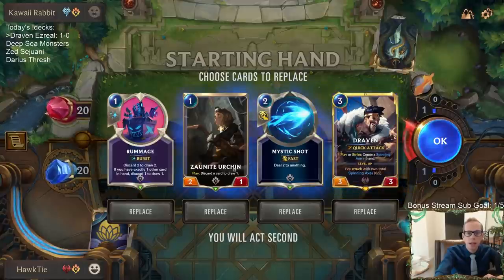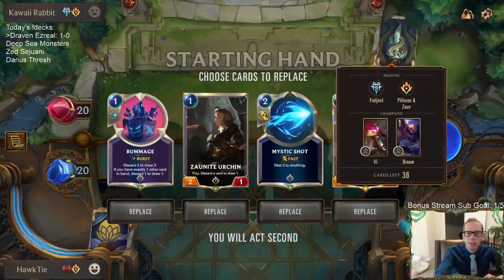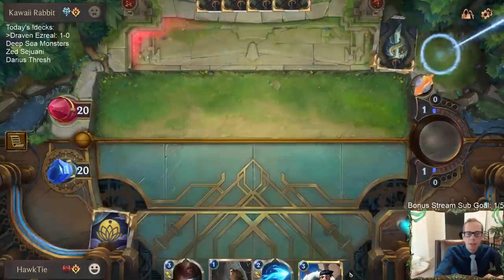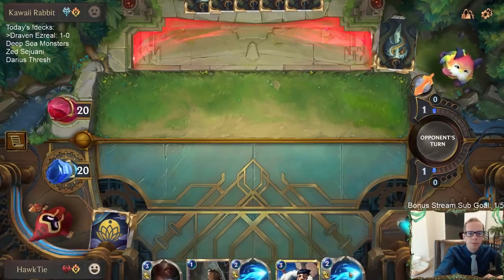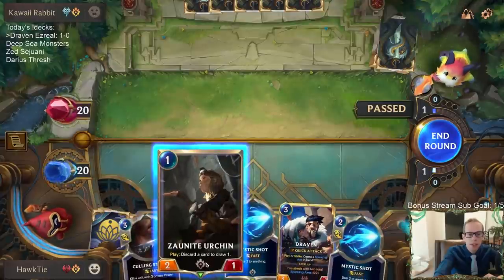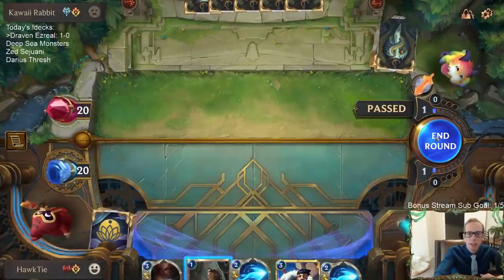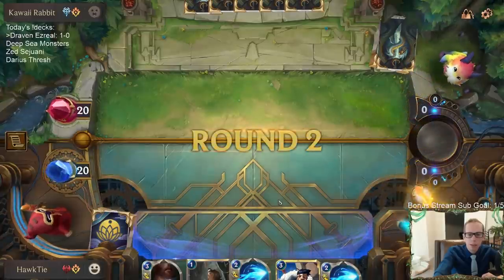This version you have a bunch more cheaper units and Draven, so you get to be aggressive. Let's get rid of that Rummage. This is kind of rough - maybe I should have kept that Rummage. I could have discarded the Rummage to the Urchin because I don't really want to discard Mystic Shot, and I don't want to discard Culling Strike against a Braum deck. I guess I'm just going to pass and see what we draw.